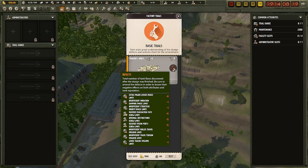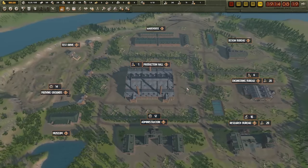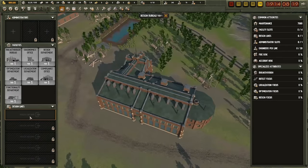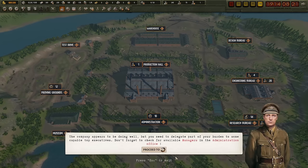Get this thing tested. With basic trials it's going to cost 9k and take a couple of days, but you'll be able to iron out all these growing pains of a tank. In the meanwhile, the design bureau can start working on a different tank, but I don't really want it to. At the moment there isn't much more to design — yes, I have the new machine guns and engines coming, but I don't have that new basic hull yet. So I'm going to wait with the design department.